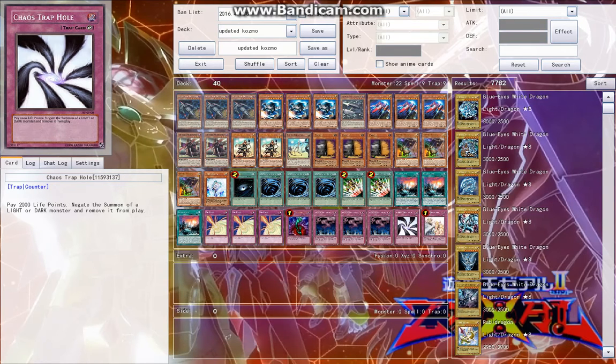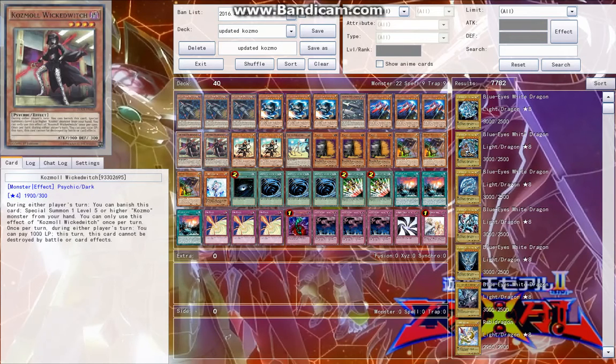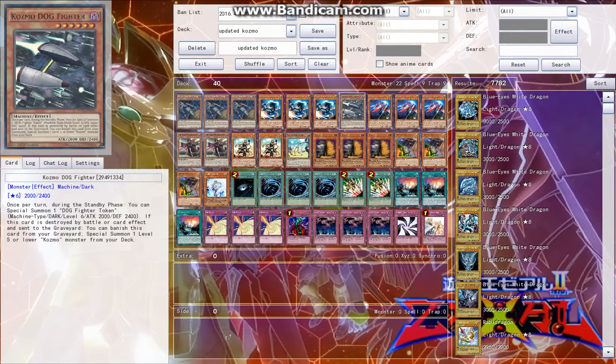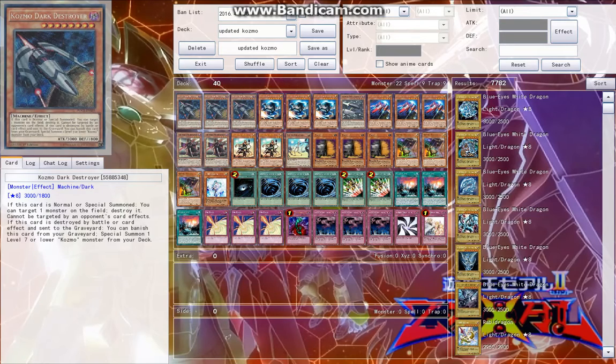One Chaos Trap Hole for playing the mirror match and other scenarios — it's pretty solid. I like it at one; if it wasn't a counter trap it would be worth a lot more because then you could use Wiretap with it, but that's not the case. One Solemn Warning gets us to exactly $100. For the extra deck, you want to make rank threes, rank fours, and rank fives. You can make Infinity with this deck since it's a Light Machine. You can also use Forerunner to make Big Eye, Tachyon, or Felgrand with these guys.